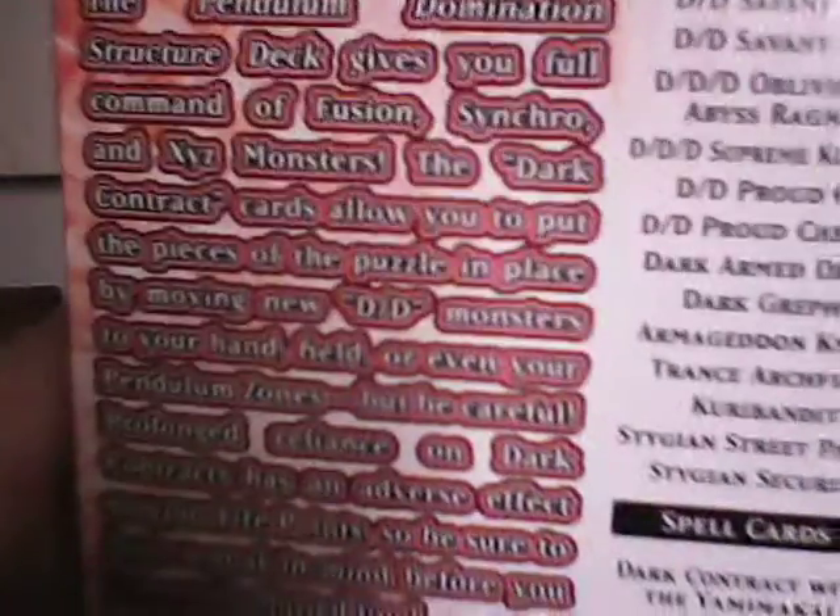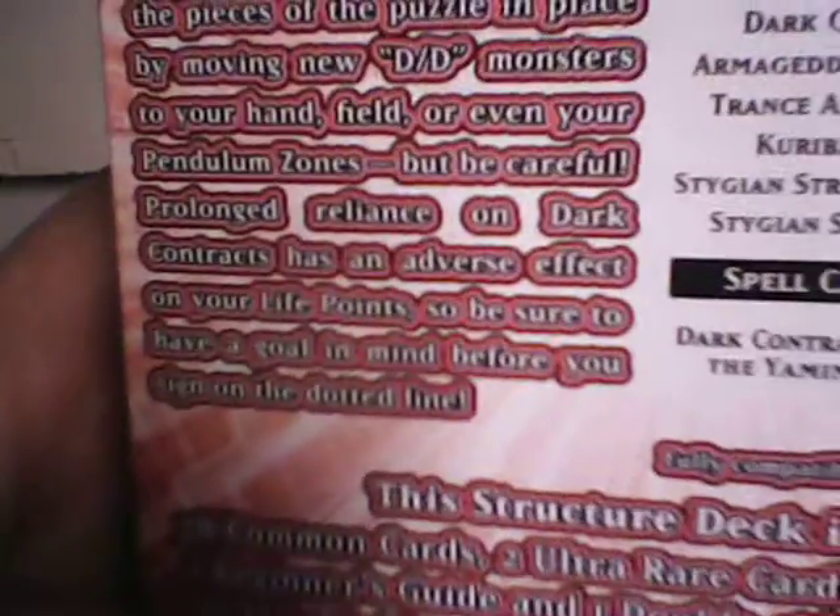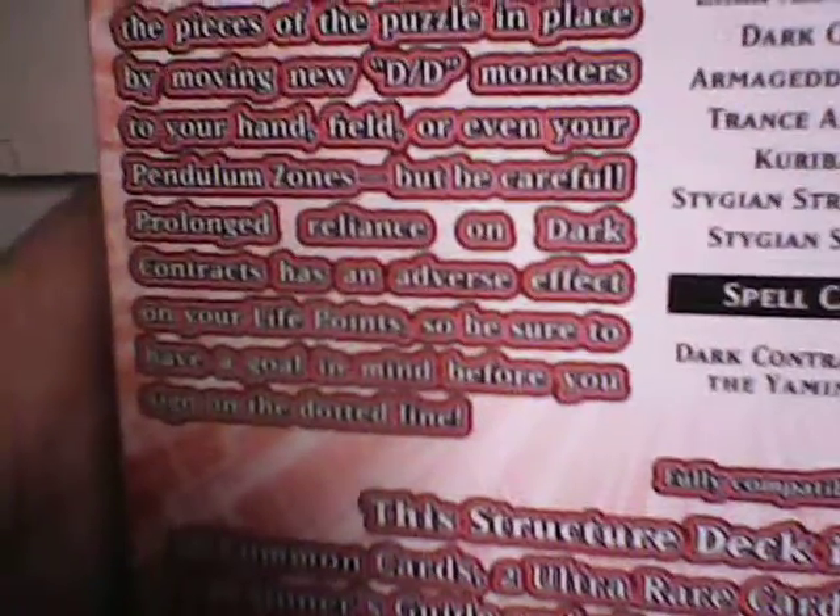It says the Pendulum Domination Structure gives you full command of Fusion, Synchro, and Xyz Monsters. The Dark Contract cards allow you to put the pieces of the puzzle in place by moving new DD monsters to your hand, field, or even your Pendulum Zones. But be careful — prolonged reliance on the Dark Contracts has an adverse effect on your life points.